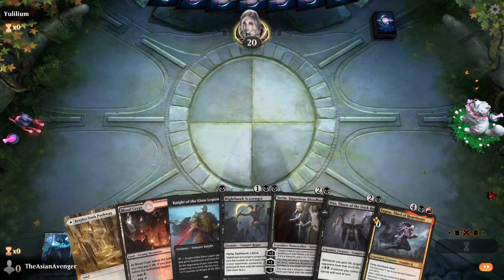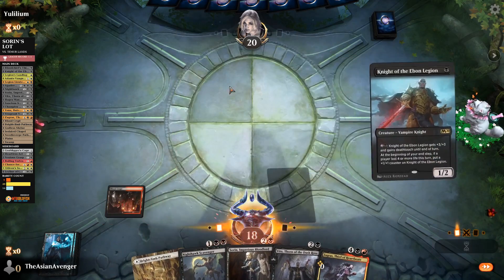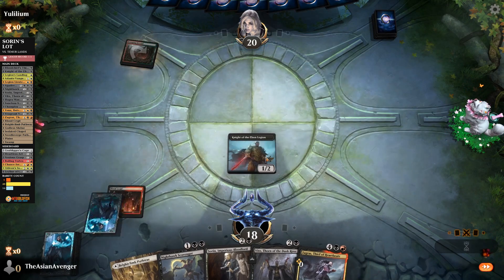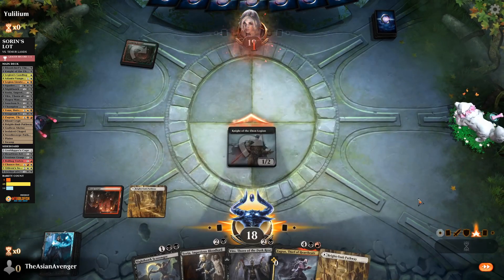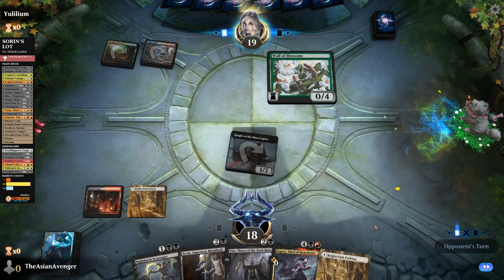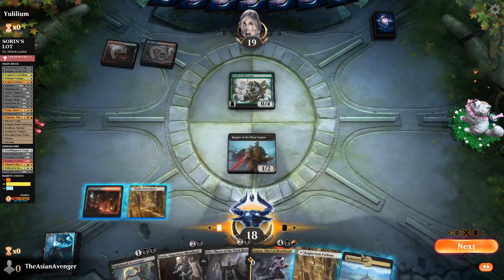This hand is keepable — we have Sorin here, we just need a third land. Third land and I won't feel ridiculous for keeping this. Come on, third land. Two drop into a third land — that's what I'm talking about. So next turn we go play second black source.